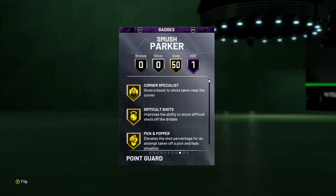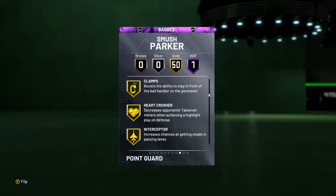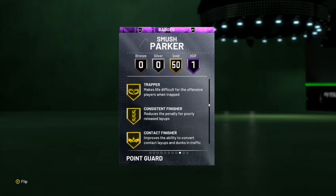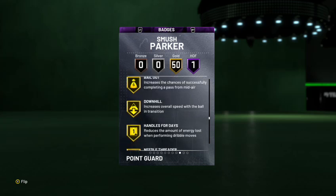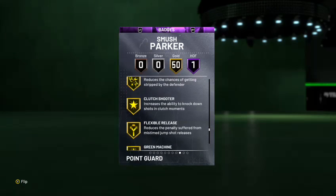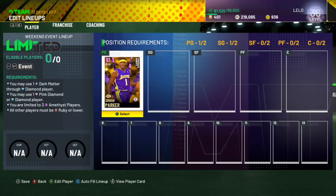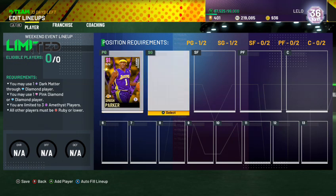He's got Hall of Fame Catch and Shoot, and everything else on gold, but he's got all the badges he needs: Pickpocket, Pick Dodger, Chase Down, Clamps, Heart Crusher, Interceptor, Intimidator, Lightning, Off Ball, Pogo, Tireless, Trapper, Consistent Finisher. He can shoot, score, and defend. He's got Showtime Dunks, Downhill, Handles for Days, Quick First Step. 50 gold badges out of an Amethyst after you Evo him. Even as a Ruby, he's not bad.